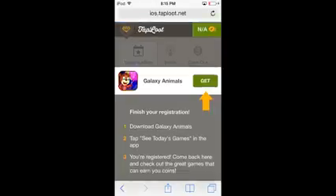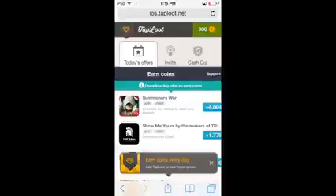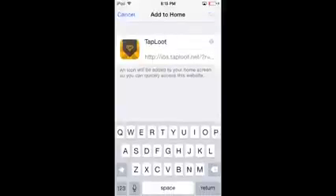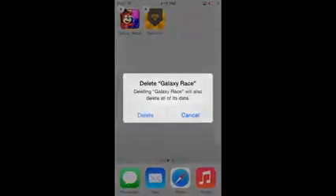I'm going to go ahead and click the button. It takes me back to the front page and after it reloads, you can see today's offers, my own invite code, and I can click the cash out button to check out iTunes and Google Play gift cards. Go ahead and click the button on the very bottom that lets you add it to the home screen — click 'add to home screen' and just like any other app, Taploot is going to appear on your iPhone or iPod. You can also delete the Galaxy Animals app once you've downloaded it and got the points.